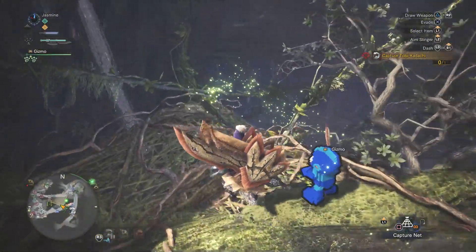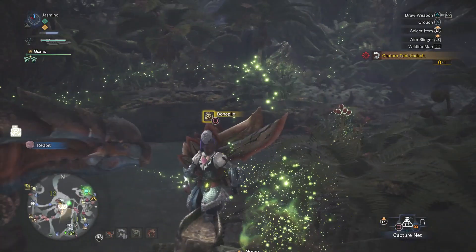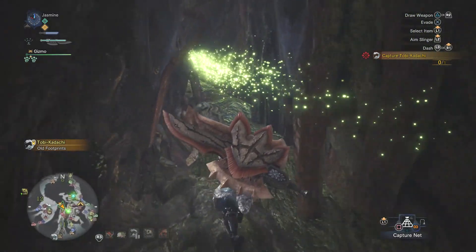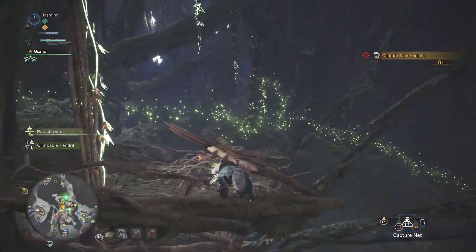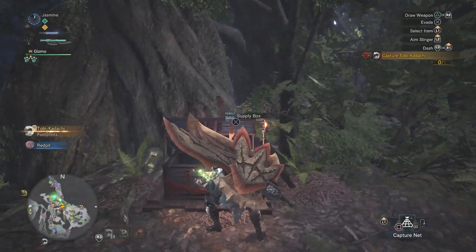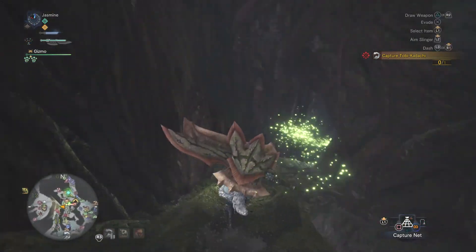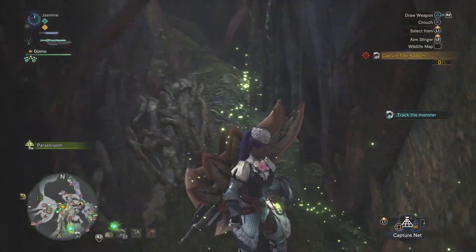That's what I need. There we go, down here. I get disoriented when I get dropped off not at the campsite. Here we go, give me that - all right cool. Now where'd he go? He's way up here, Jesus, that sucks.